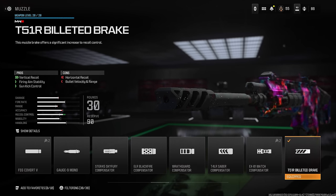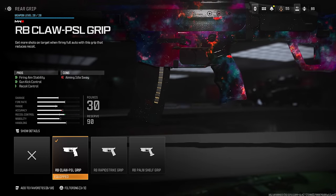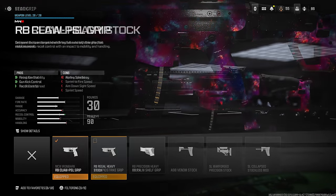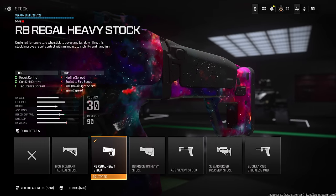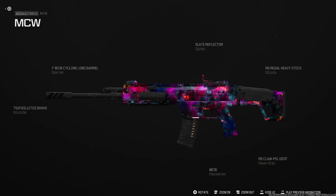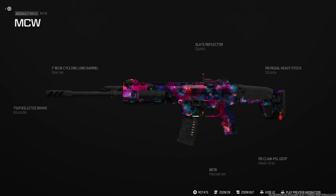The barrel gives you bullet velocity, aiming idle sway, and firing aiming stability. The Billeted Brake controls vertical recoil, which is honestly the only thing you really have to worry about on the MCW. The Claw PSL Grip and Regal Heavy Stock both give you recoil control and gun kick control. The natural ADS and sprint-to-fire on the MCW isn't bad to begin with, so it's one I'd highly recommend.